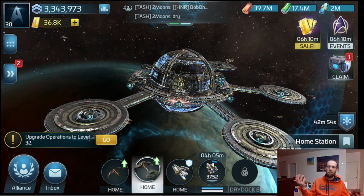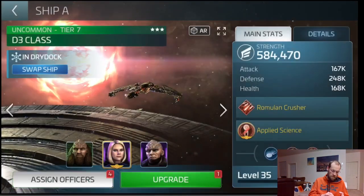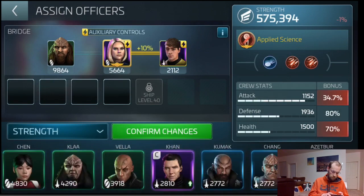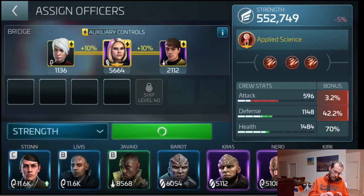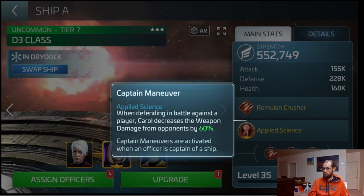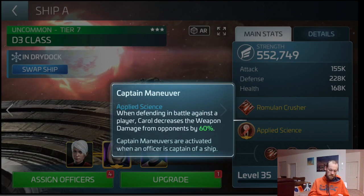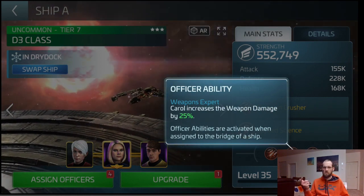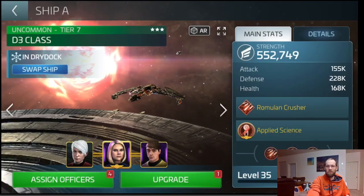A few different ways to use Carol — hopefully this helps out. If you mix it up and go with Mitchell and Zara, Carol's Applied Science is doing 60% reduction of the opponent's weapons damage. That's substantial. And then you've still got that 25% weapons boost, so you've got an 85% swing in weapons damage alone for the two ships. Hopefully helpful, and hopefully you enjoyed.